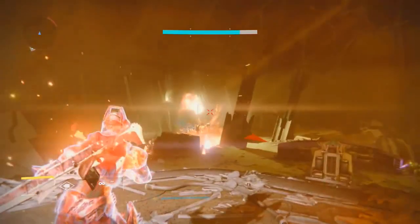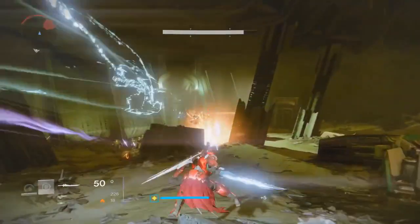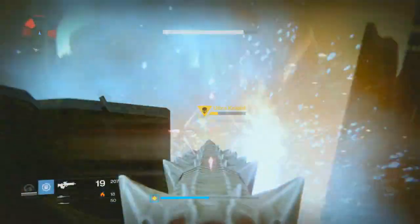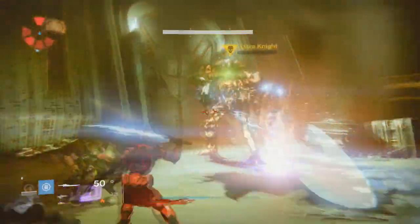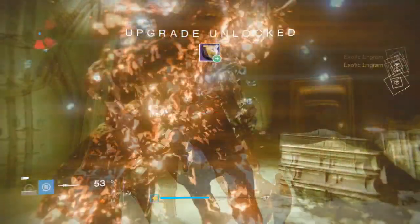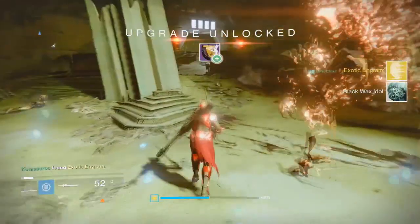Go ahead and pop a Three of Coins from Xur and start shooting his head. As soon as you kill him you have a really good chance of him dropping an exotic engram. My very first attempt using this exotic engram farming method I received a helmet exotic engram.